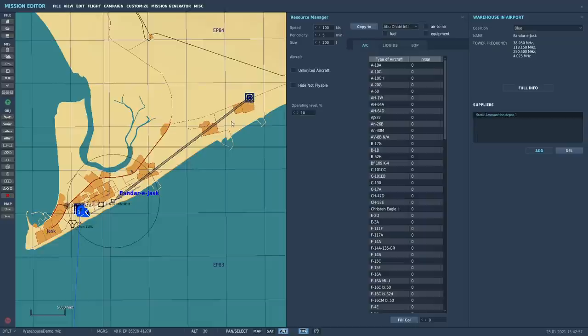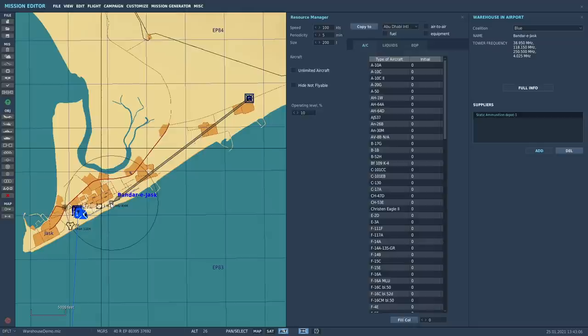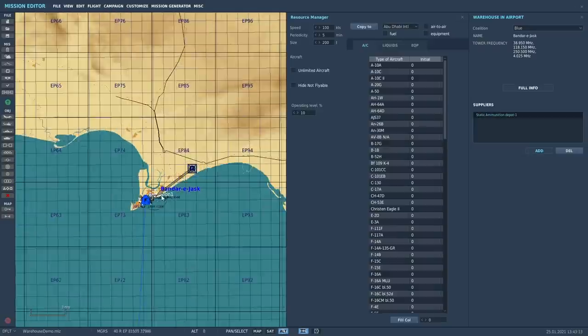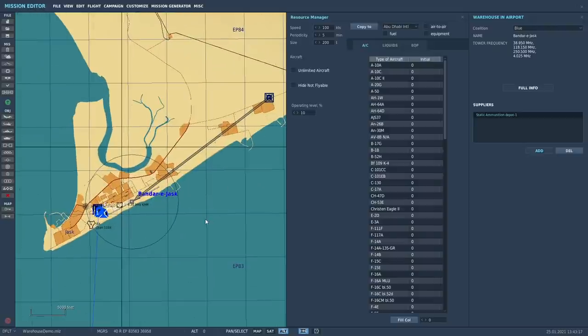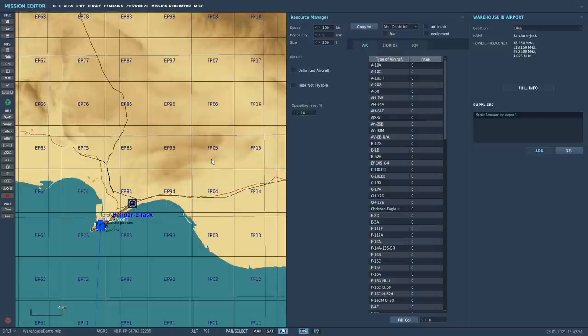Is the distance of the ammo dump to Bandar Jask modeled in any way — does it affect how fast stores get there, or can you just put it anywhere on the map? The speed of supply as written is 100 knots — let's call it 100 miles per hour for ease. It is meant to represent road transport. In theory it should be the distance by road transport between the two points, but I believe it's likely just as-the-crow-flies. So if the dump is 100 miles away and it's traveling at 100 miles per hour, resupply should arrive in one hour. So the distance is modeled one way or another.